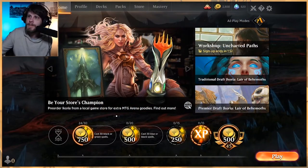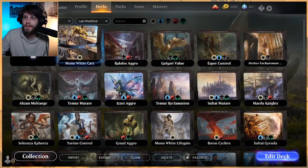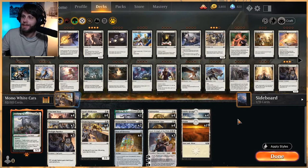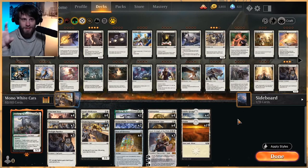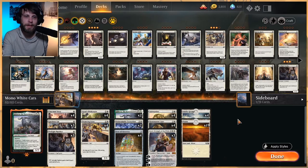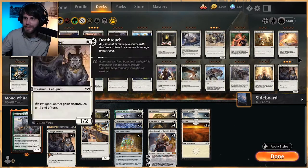Welcome to another gameplay video today. Yes, you read the description right — we're playing mono white cats. This is gonna be silly. I was searching for a few decks that I kind of wanted to play. I know Adam as well as a few other people did suggest some decks, so we were looking through those. But I stumbled upon this one and I was like, you know, I gotta try it — you can't not try cats. So we're gonna try it. It is a Kahira deck.